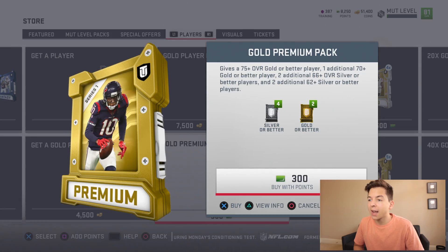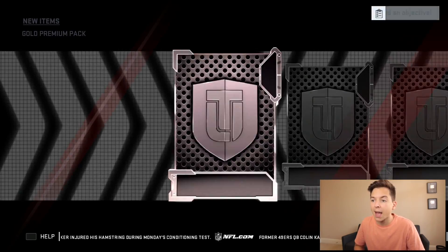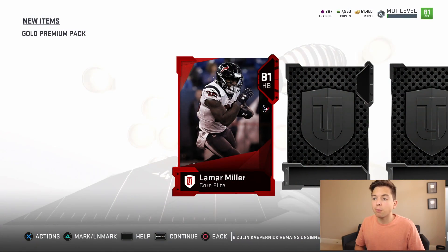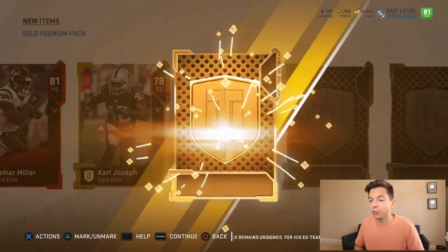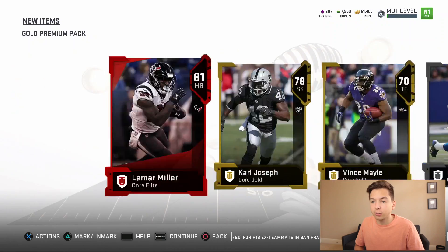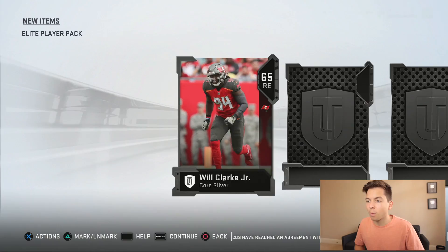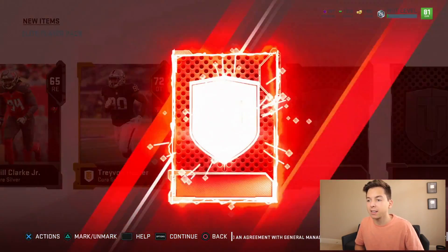We actually have two packs to open up from that last game. Instead of opening up two gold player packs we're gonna open up one gold premium pack. We're starting off with an elite Lamar Miller. We do have a running back already in Jordan Howard though he's been playing pretty bad, so maybe we should start Lamar Miller — but we actually have a formation that uses two running backs so that's not terrible. This might be the last elite pack for a while, which isn't a good thing because elite packs have just been pretty much carrying the series.